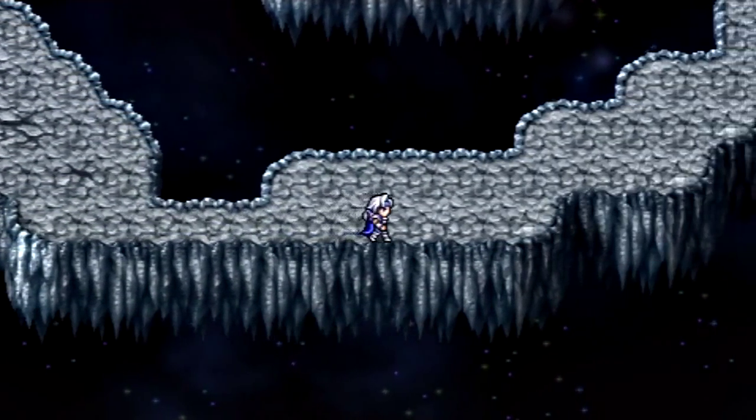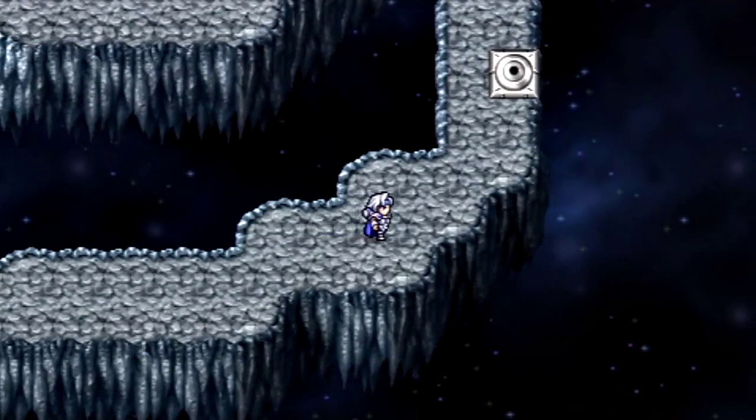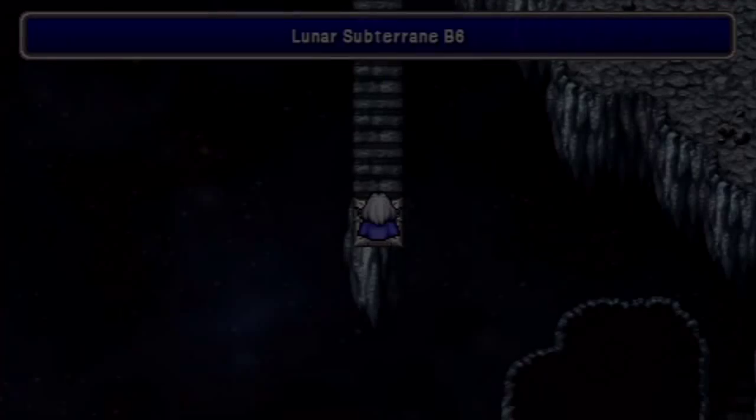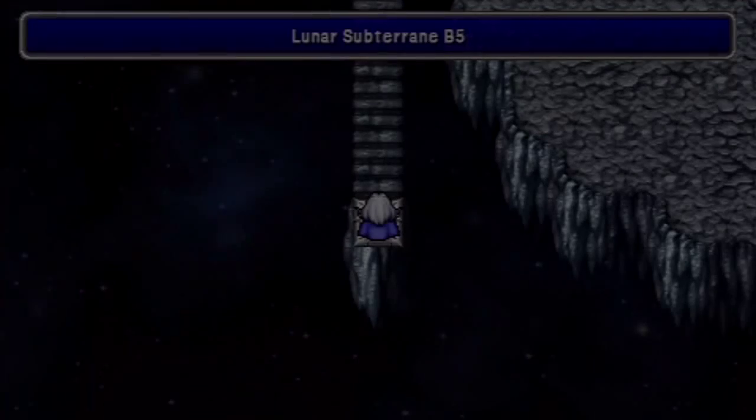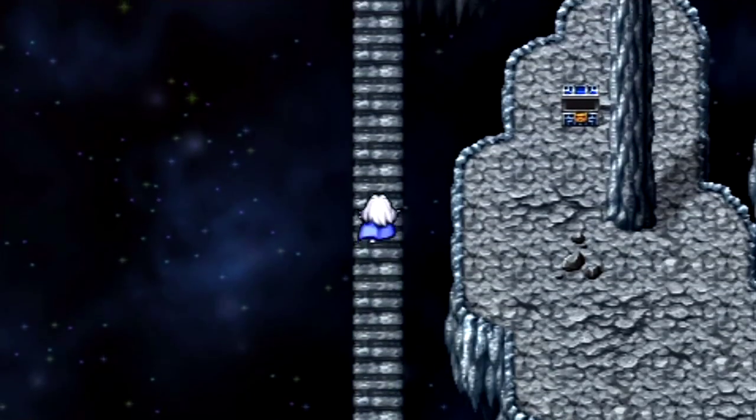It's like a dead end — but there's an invisible bridge there! You can't figure that one out easily, but I know where they are. There's also a Golden Apple — I might want to save that for Rydia. Edward's stat growth at higher levels is really, really good — he just skyrockets late. That's why he's doing so well right now.